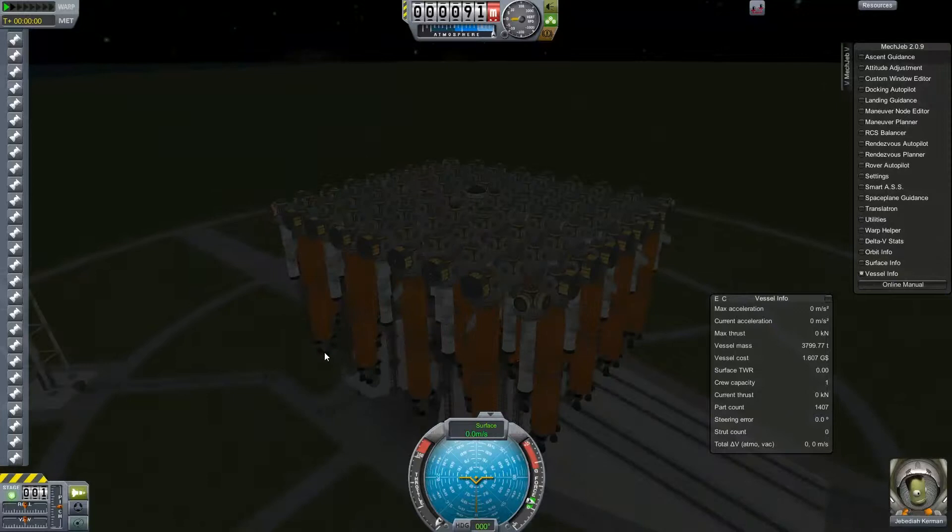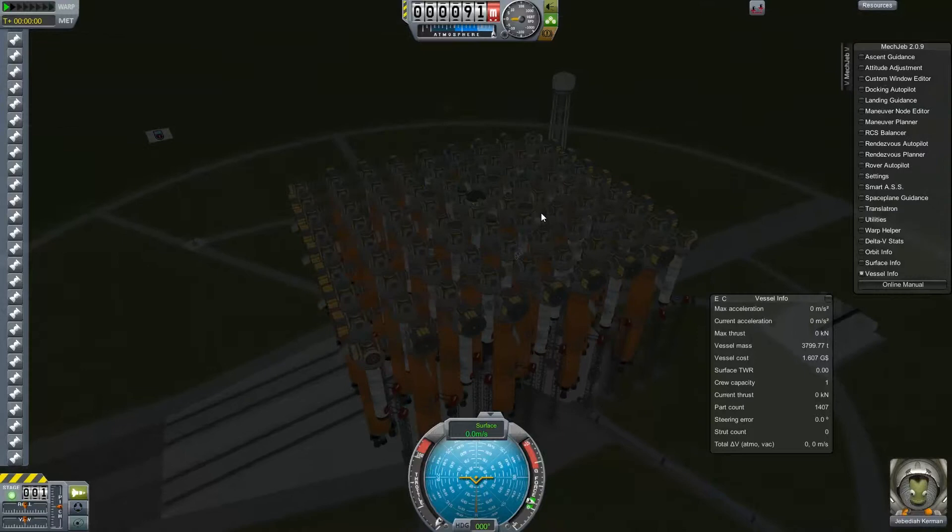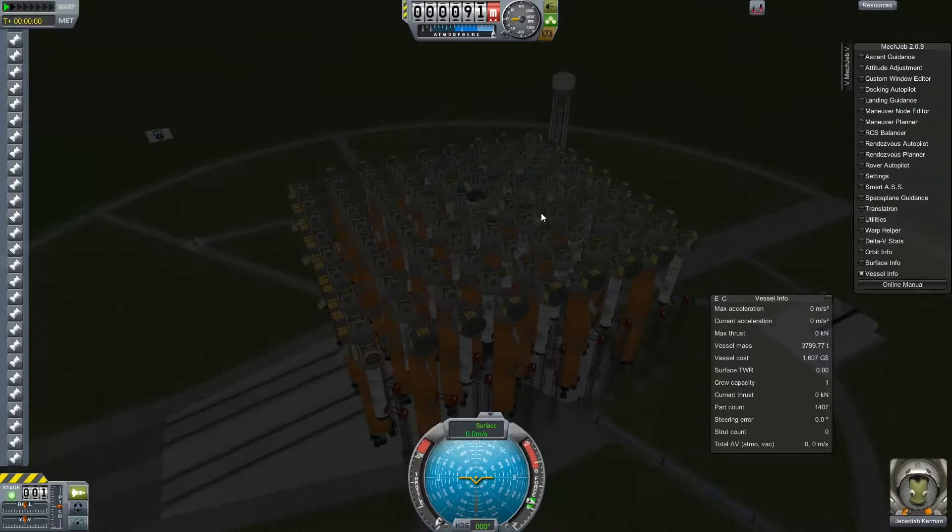That part count almost exceeds our basic standard of reaching more than 1,500 parts per station. So basically I just need to fly up another station with a few hundred parts and I would be done — but of course not, that's not the truth. I have to jettison all those tanks you see here, and in the end there will only be this grid left. So let's have a look and see if it actually takes off.